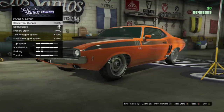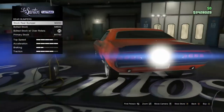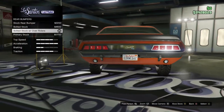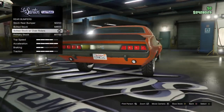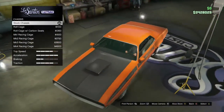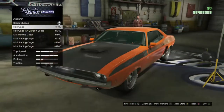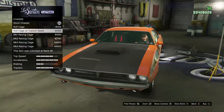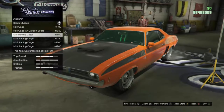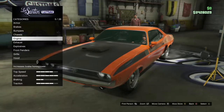Rear bumpers are pretty simple: standard, bolted standard, bolted stock with overriders, and primary color. For chassis you've got stock, a roll cage in secondary color, roll cage with carbon seats, and different seat types — so you can change your seats depending on what you're going for.